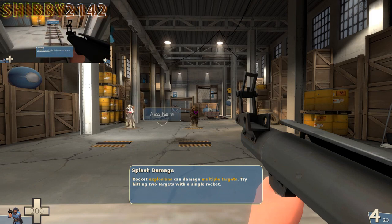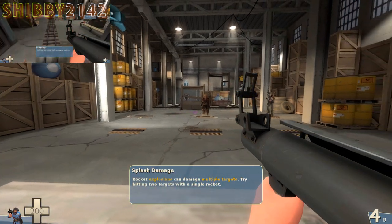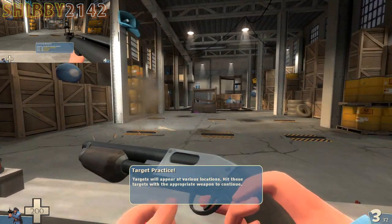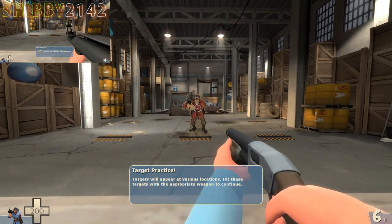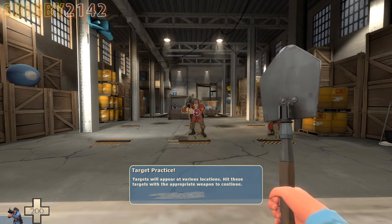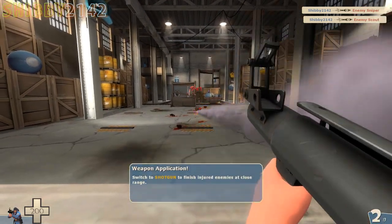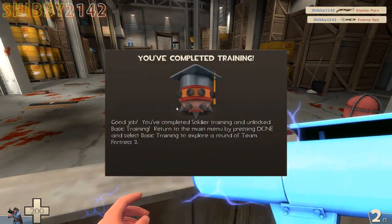I would suggest starting as Soldier or possibly Pyro when first playing — those are the most straightforward classes. The training will teach you to melee, use a shotgun at medium range, and your rocket launcher at longer range, plus splash damage. There's also the shotgun, which is hitscan — meaning you actually have to hit the target for it to do damage, unlike splash damage. The module also covers targeting two enemies at once and shooting at moving bots to help you work on hitting moving targets. Once done, you've completed training.